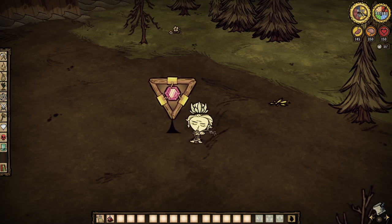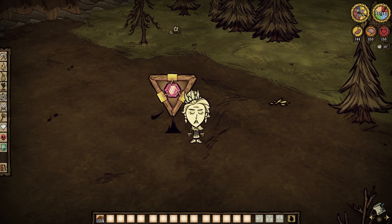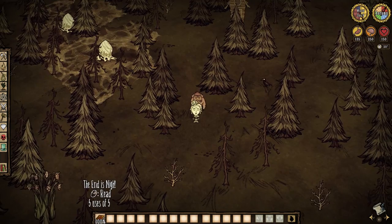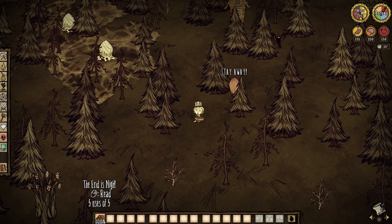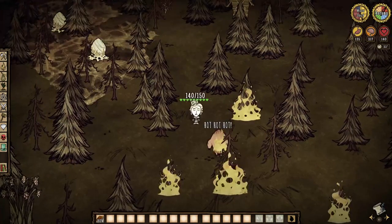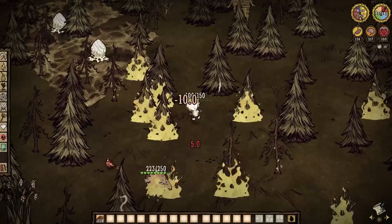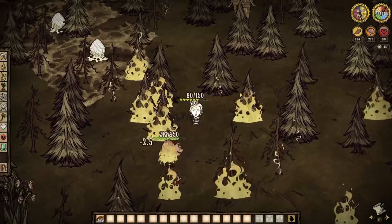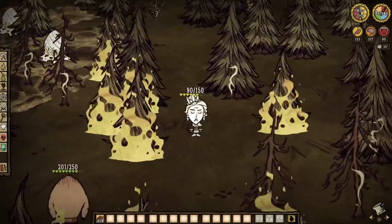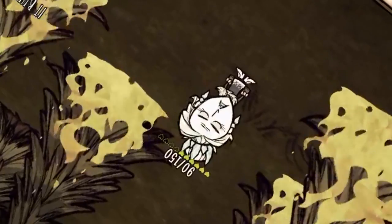But the final red gem craft — the End is Nigh — is unique to Wickerbottom. Give it a read and see for yourself: 16 lightning strikes at the cost of 33 sanity. Wicker is a god.